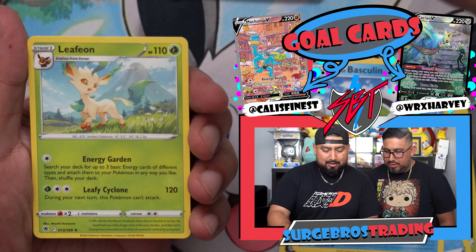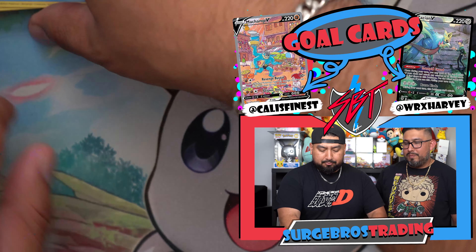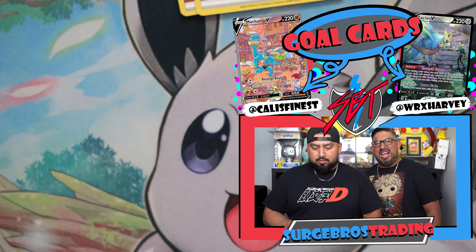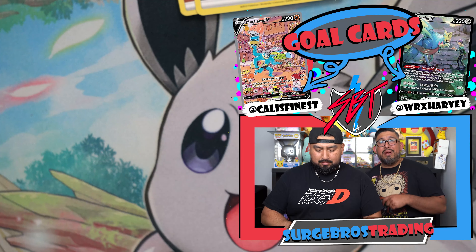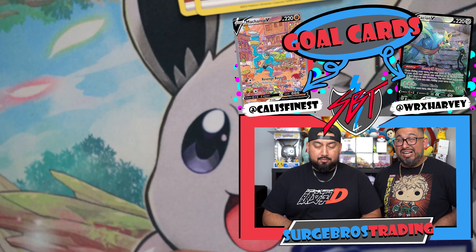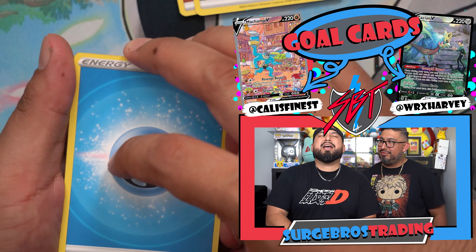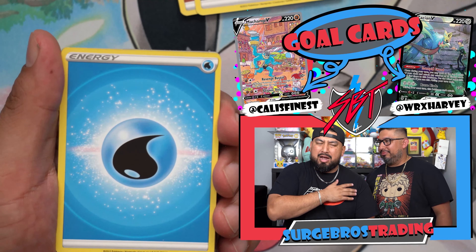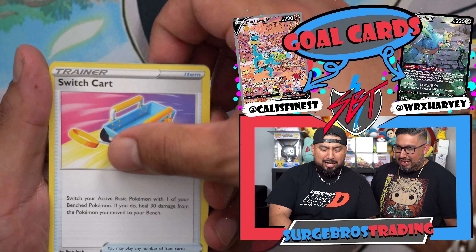Heracross, Mantine, Quailfish, Basculin, Quilava, and Leapion. So far Kali has only gotten white code cards. Come on, last pack magic — it has to be good. Let us know if you guys already opened these up — let us know what hits you got from these down below. We need somebody from the SBT gang to be pulling heat.